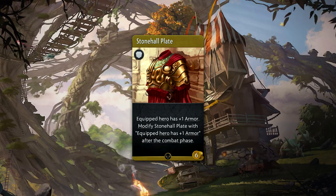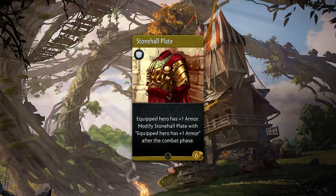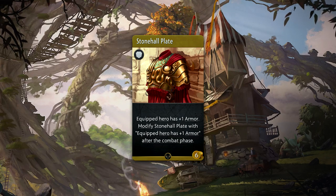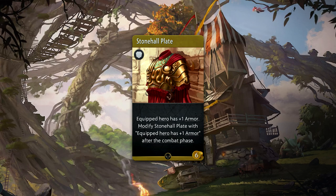Stonehall Plate is a 6 gold common armor which provides plus 1 armor. It also reads that after the combat phase, it'll modify itself with plus 1 more armor. This can stack up very quickly and scales well.